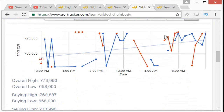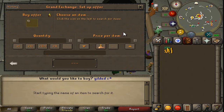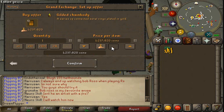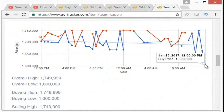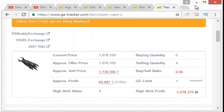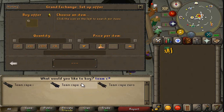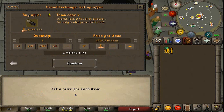We're probably going to try the Gilded Chain Body again because it just had such a good margin on it. It looks like the low price could still be around 660k or so. So we'll try buying them for 666k - just to curse ourselves a little bit - and we'll go for another 5 or so. Another item I've tried a couple times is the Team Cape X. Looks like it's at a pretty decent low price right now at about 1.6 mil, and I think it could very reasonably raise back up to 17.50 in the next couple hours.